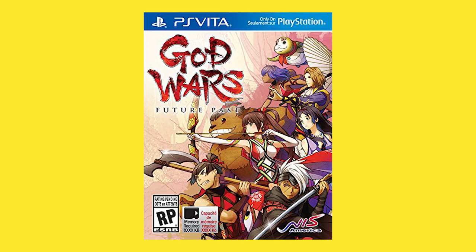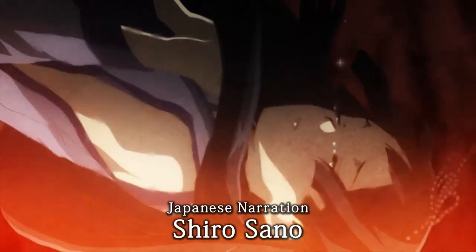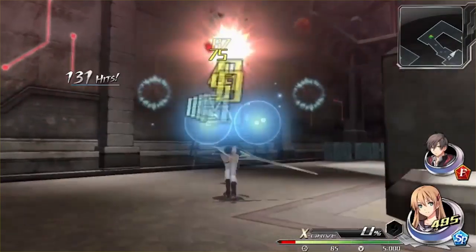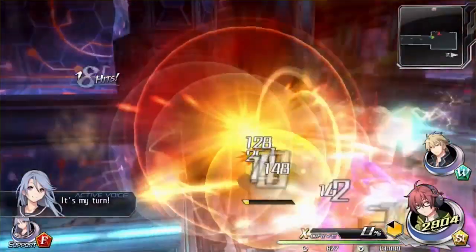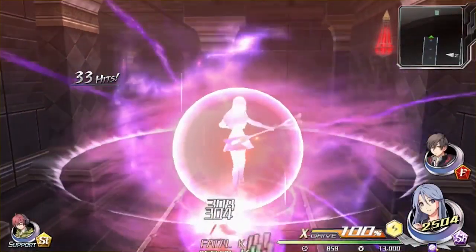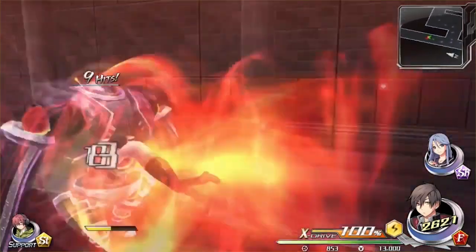God Wars: Future Past is next — a tactics RPG released on both PS4 and Vita with a story drawn from 8th century Japanese folklore. The game has a job system with over 30 jobs to customize your party. Next up is Tokyo Xanadu, which moves the Xanadu series to a more modern era. It's an action RPG set in a future apocalyptic Tokyo where the main character and friends are sucked into a vortex dungeon world. Like Persona, you explore dungeons but also meet up with friends and gain skills through social interactions.